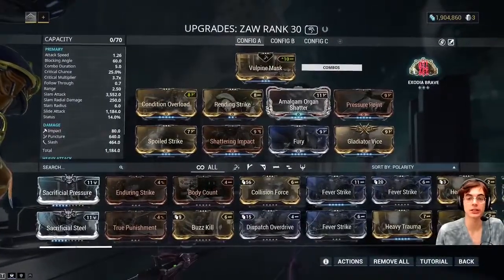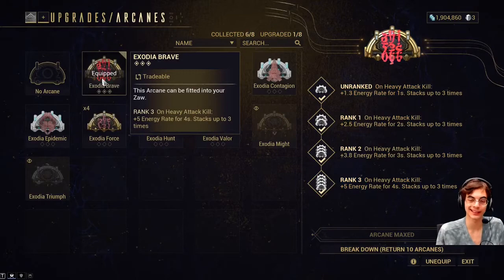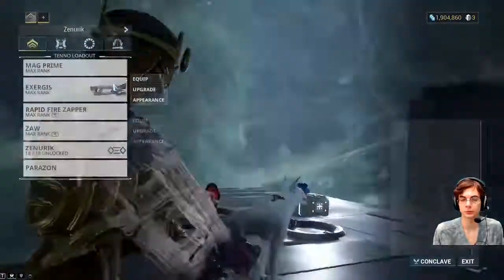The other thing I usually use is Exodia Brave, which gives you 20 energy per second at max — that's plus five for four seconds, which is 15, but when you have the energy dash fully upgraded it gives you five per second, bringing it to 20.